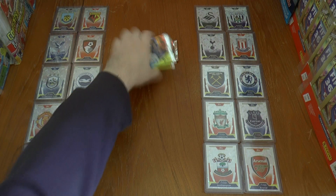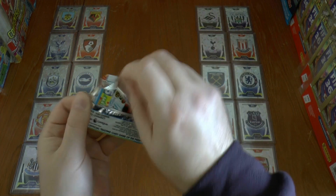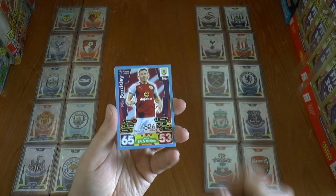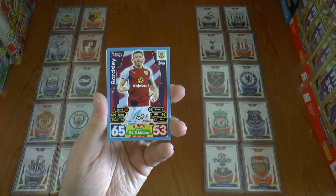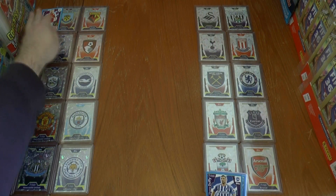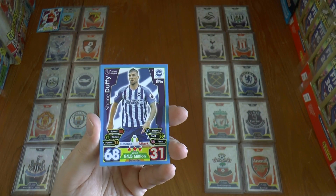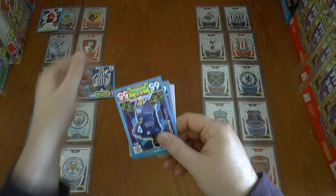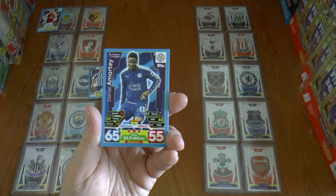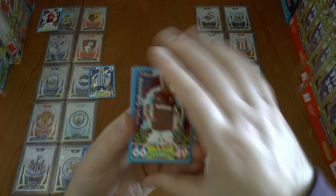Let's get game week 16 underway with our first pack. The first goal comes from Burnley's Phil Bardsley, the full back, giving them a one-goal advantage at home to Watford. Meanwhile Brighton take the lead at Huddersfield through Shane Duffy, followed by Daniel Amati giving Leicester an away lead at St. James' Park. They lead Newcastle by a goal to nil.